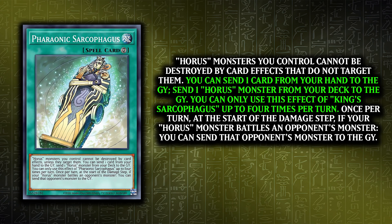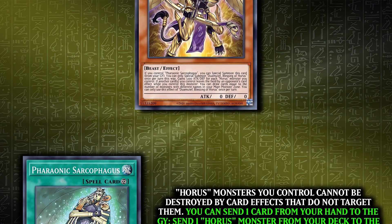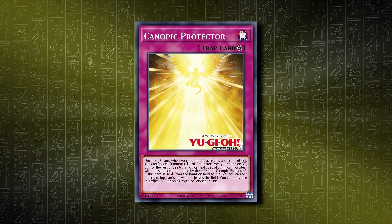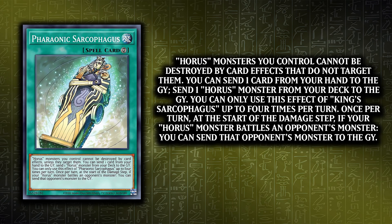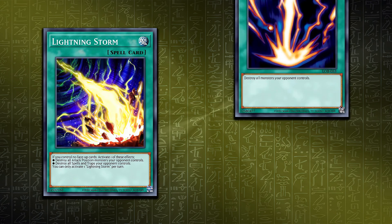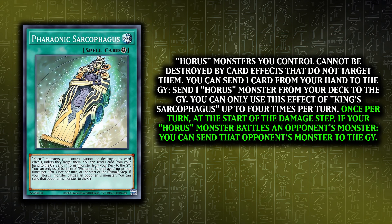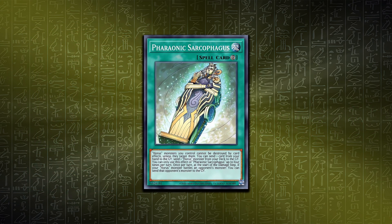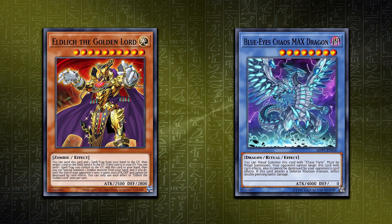Up to four times per turn, you can discard one card and send one card from your deck to the graveyard. If you have any Horus monsters in hand, they're the best target as well as Canopic Protection. When on the field, it'll protect your Horus monsters from destruction unless they target them. This funnels your opponent into single removal and blocks things like Lightning Storm and Raigeki. Lastly, if a Horus monster battles, you can send the monster that it battles to the graveyard. This is non-targeting and non-destruction, so it'll bypass both those protections.